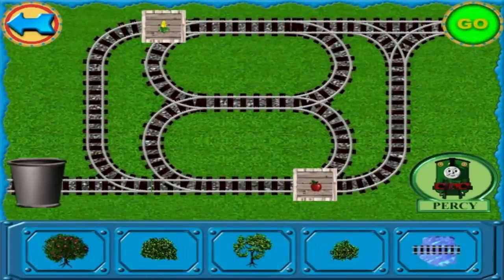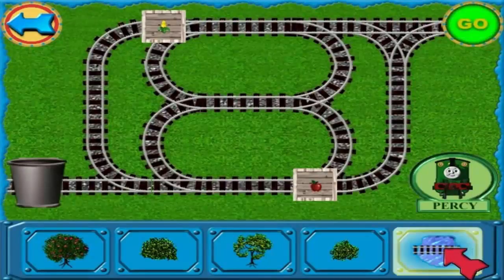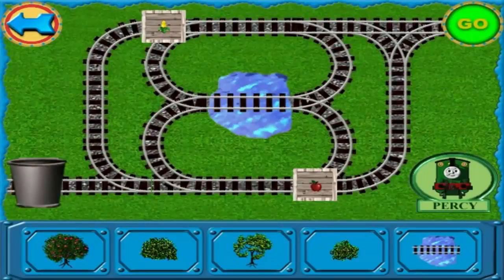Good job! Let's add some plants — our new branch line will be beautiful. You can add trees, rocks, or other things to your track by selecting them from this window. Click on an item, then click to put it down where the screen lights up.